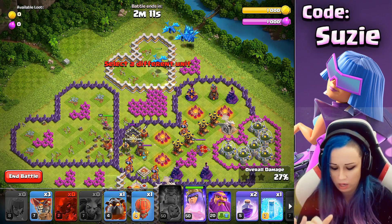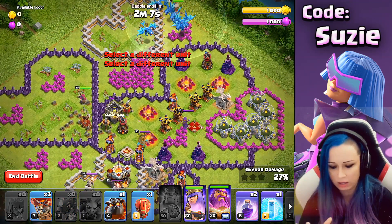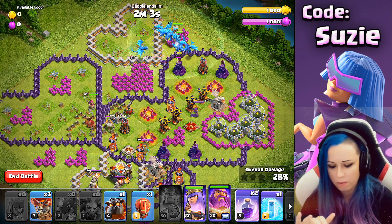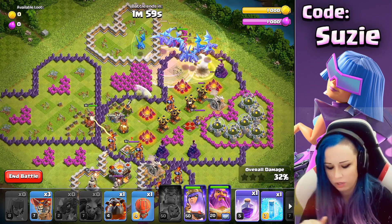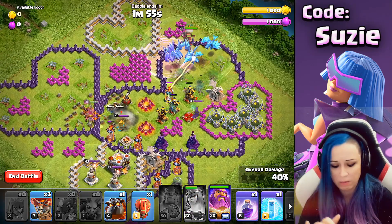Now let's go with the dragons. Usually my Queen is getting the single Inferno. This is very important — it really depends on the dragon pathing. If you decide to use the spells, you can get some extra value, but you want the Warden ability up and not too late.